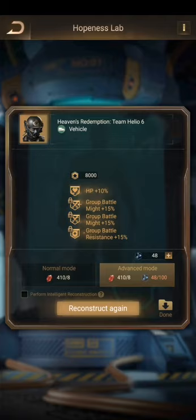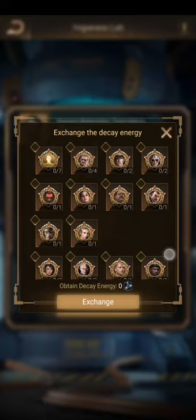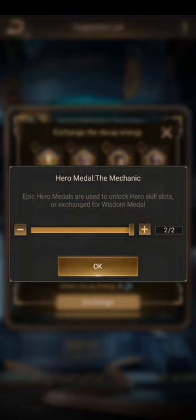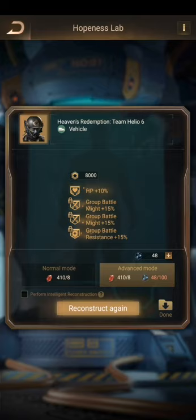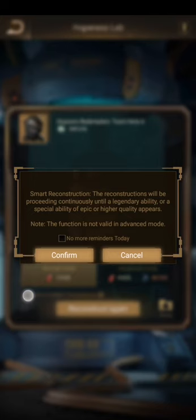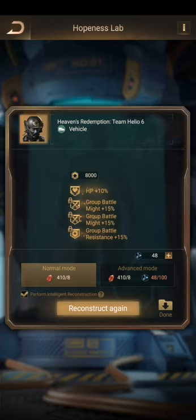Advanced mode is very expensive. You can see there are additional items — it's 100 each time, and if you click the little tip, plus one medal is 100. So if you choose one medal, you only get one try. It's very, very expensive — I don't recommend it. What I do instead is check the 'intelligent reconstruction' checkbox, which will continue until you have at least one gold, epic, or special ability.